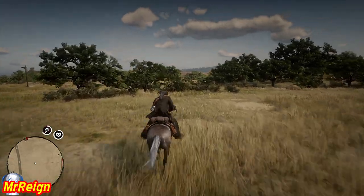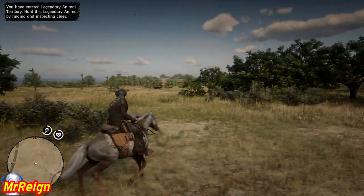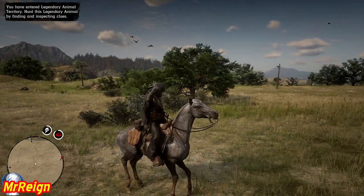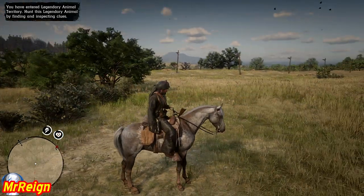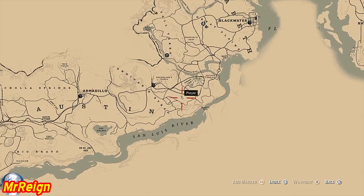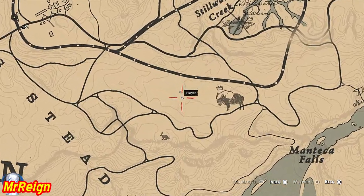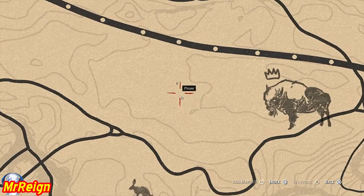In this video we're going to be hunting the Tatanka bison, also called the American bison. In the Lakota language it is 'tatanka' — I'm not 100% sure I'm pronouncing it correctly. This animal can be found just southeast of McFarlane's Ranch and southwest of Thieves' Landing. There he is right there, and the question mark is just to the left of him.